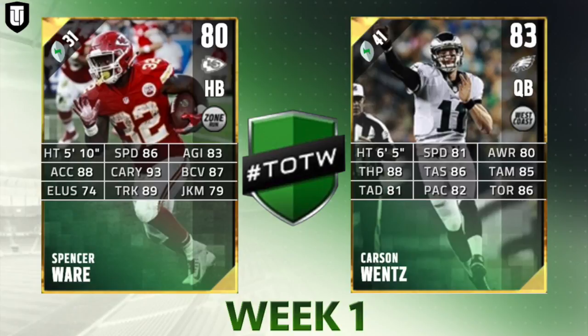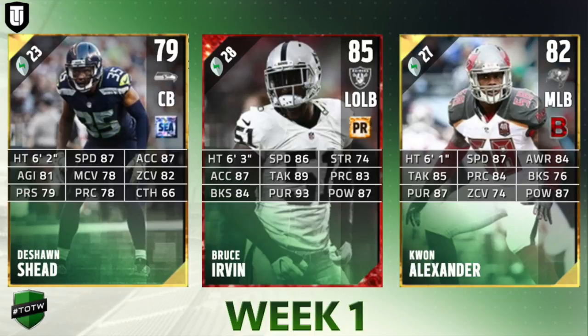Next up is quarterback Carson Wentz — this is a pretty good card with 81 deep, 85 mid, and 86 short accuracy, plus 81 speed. All of his throw accuracies are in the 80s, and his 88 throw power is pretty high compared to other cards. His 81 speed puts him above an Andy Dalton or similar players, so if you're looking for a great mix of speed, throw power, and accuracy, Carson Wentz is a guy you might want to target.